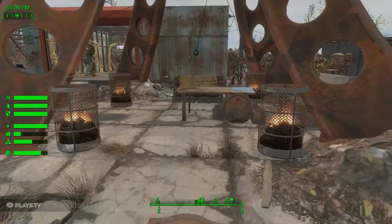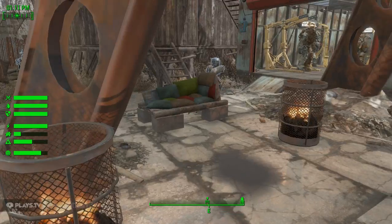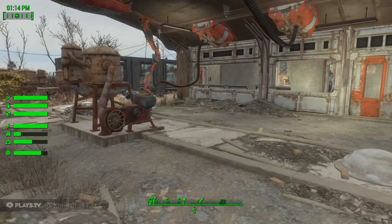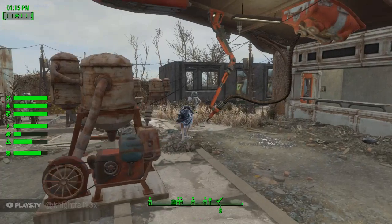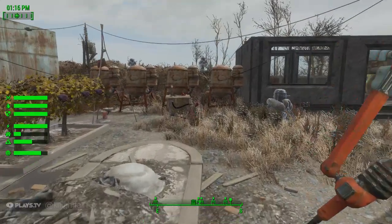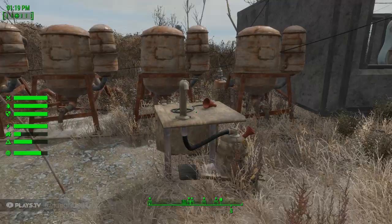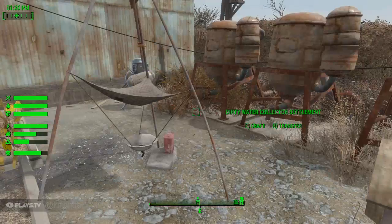I am also using Diematic and Practical — the couches and tables come from that. Back here I have the Dirty Water Collector and the Pure Water Station, which come from the Canteens of the Commonwealth mod.